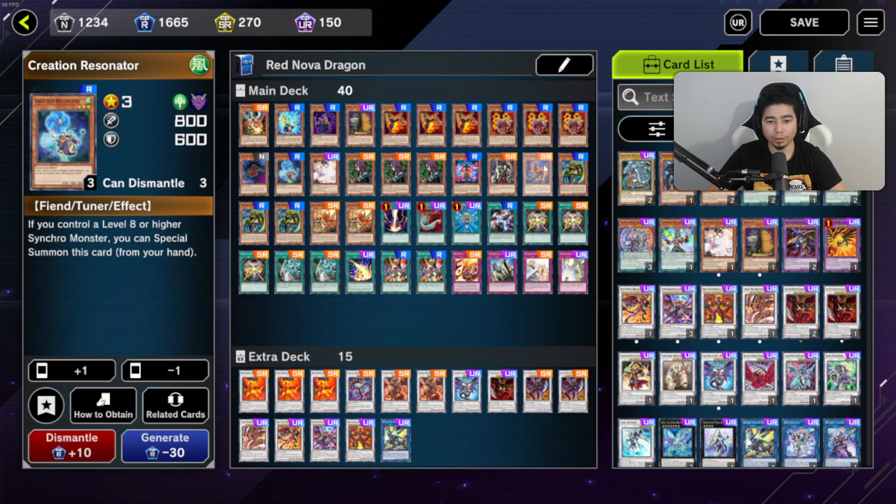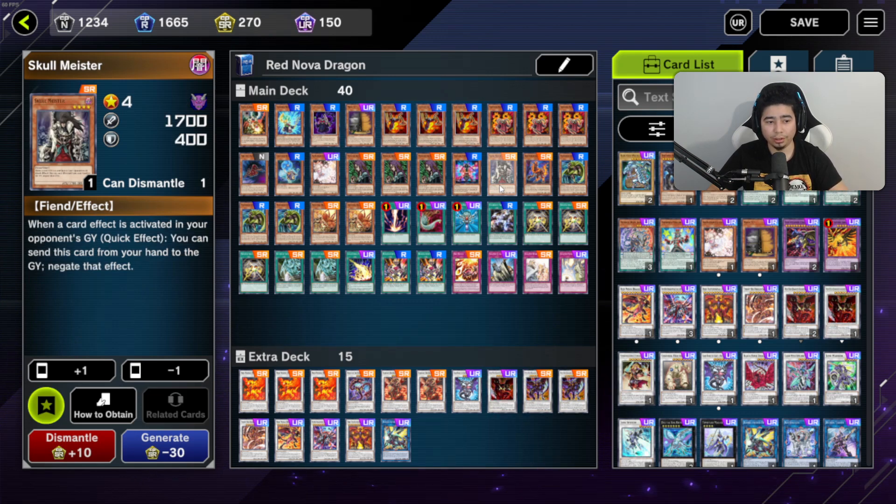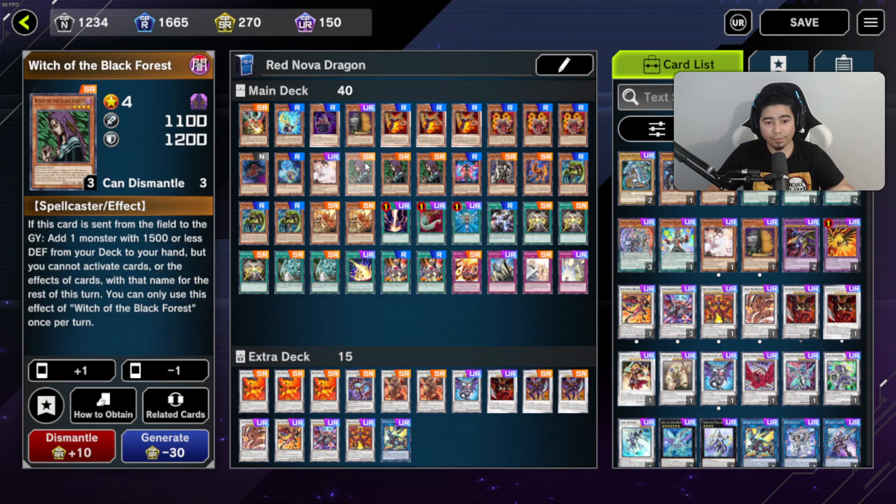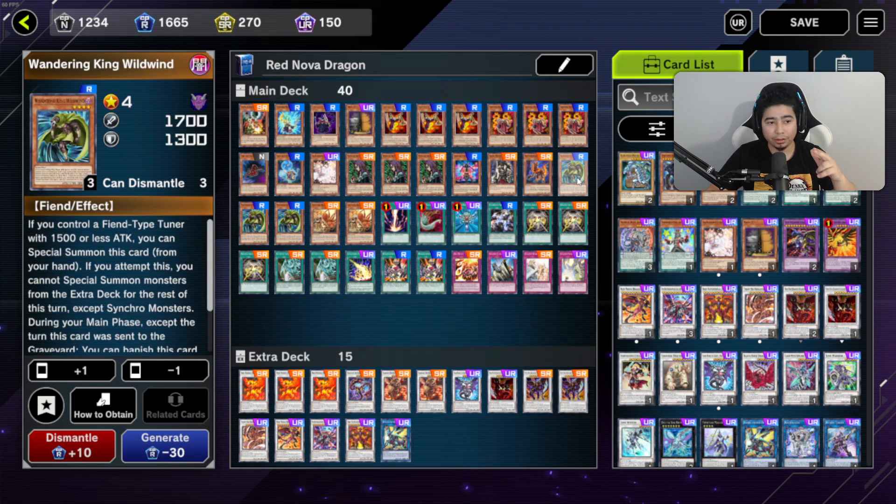If you want to throw in another Level 3 resonator, take out Skullmeister, because Skullmeister negates a card effect activated in the graveyard. Then we have one Ash Blossom and three Witch of the Black Forest. Witch is really good because when she leaves the field you can grab Wild Wind or Maxi C, so on your next turn if you have no cards in hand and your opponent is doing a lot of special summoning, you'll still have something. Not being able to come back after using all your hand cards on Turn 1 is really bad.